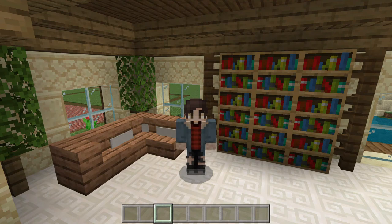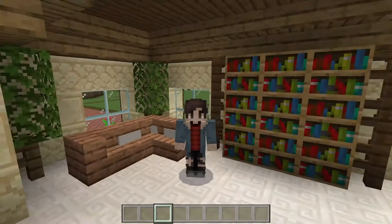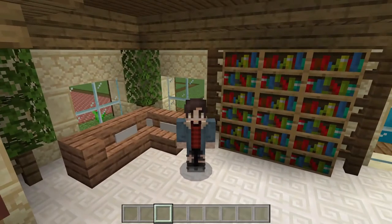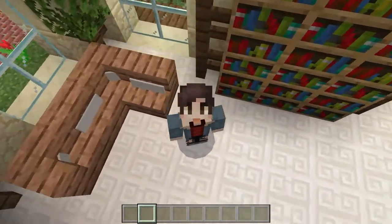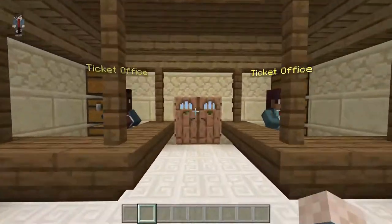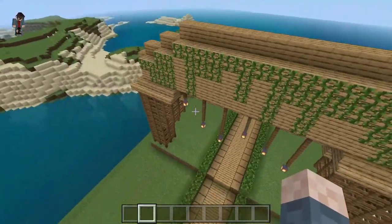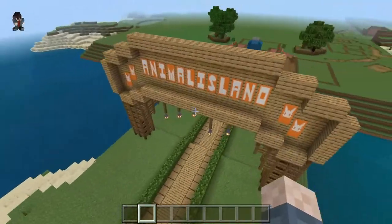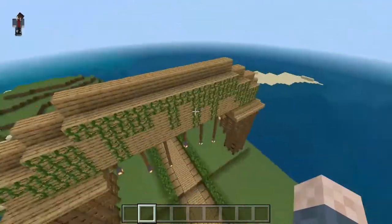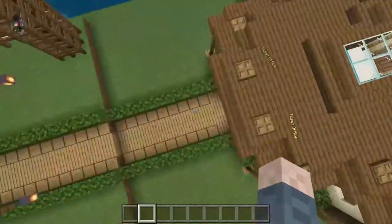Hey guys, welcome back to another video. My name's Max and today we're back on the Zoo World and we're going to be building a sloth enclosure. Before we get started though, I want to show you some off-camera work I did. Last episode we built the signage that says 'Welcome to Animal Island' and on the back I added some vines that are eventually going to grow a bit longer and look cool.